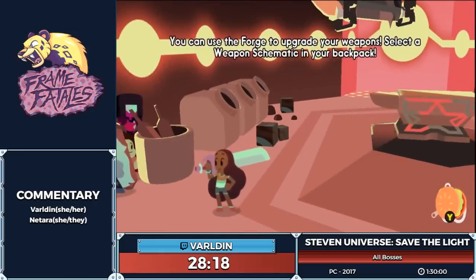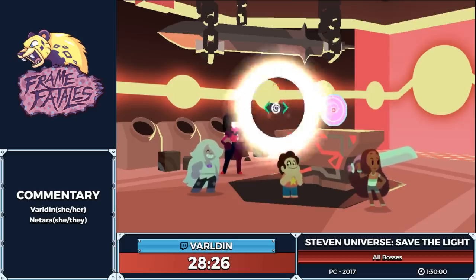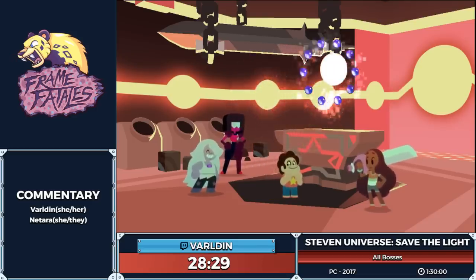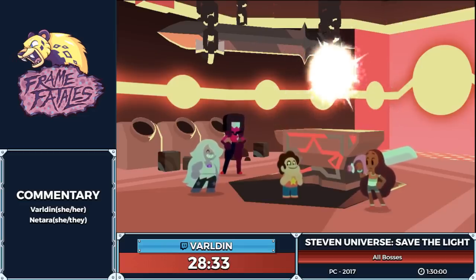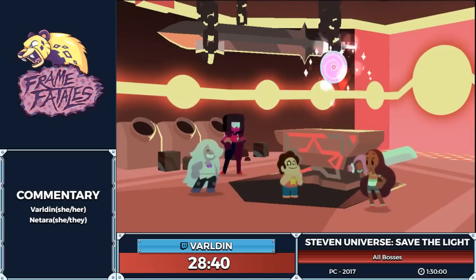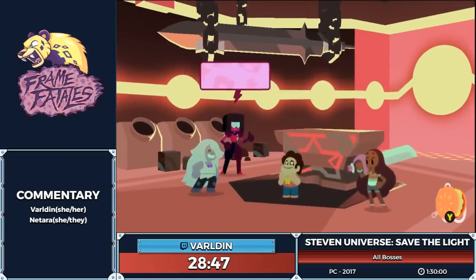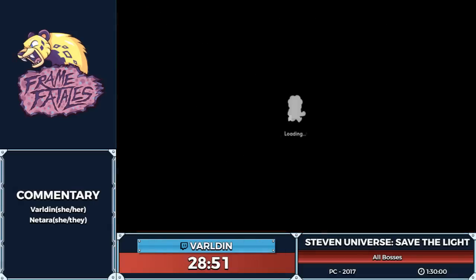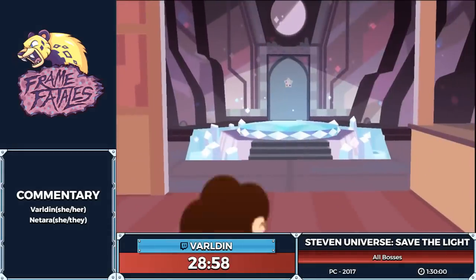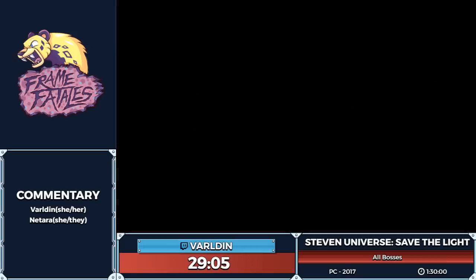In terms of what this does for speedrunning, we cut out one extra loading time for coming back to the Forge later on and also the time it would take navigating over here. It ends up being maybe a 20 to 30 second time save depending on how fast the game loads, since loading times are not consistent. Now we're going to upgrade Steven's shield using the chroma we found. We don't need the upgrade per se — whenever Steven gets a perfect block he regenerates a little health — but the game won't actually let you continue unless at least one weapon has been upgraded, and Steven's just happens to take the least amount of time.